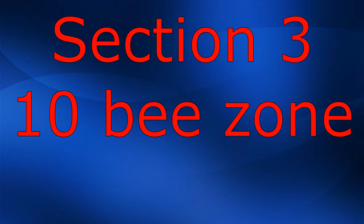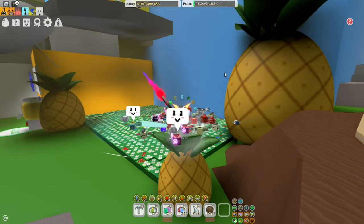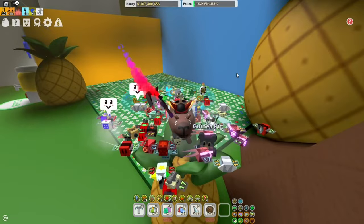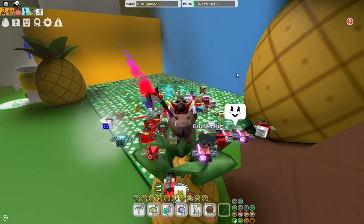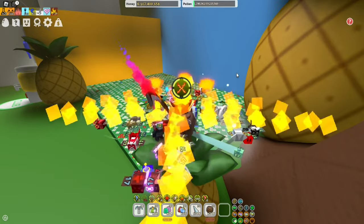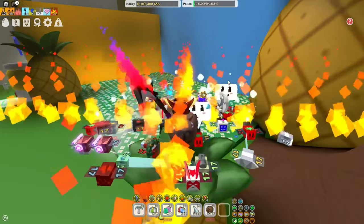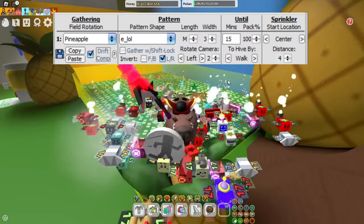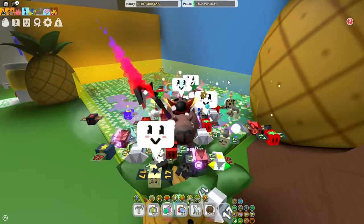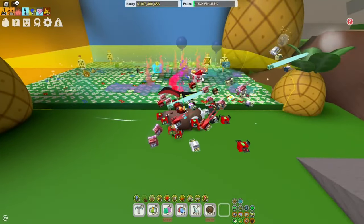Moving into the 10P zone, starting off with Pineapple Field — the best field for gathering pineapples to craft enzymes etc. Also pretty good for finding pollen in mid game, just because your Moon Amulet gives you Pineapple Patch pollen. I'm gonna pop up the settings — pause the video if you don't have enough time to copy them.